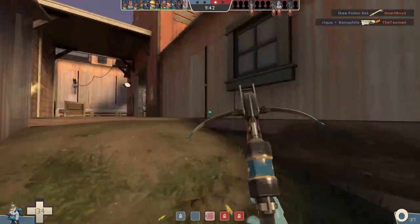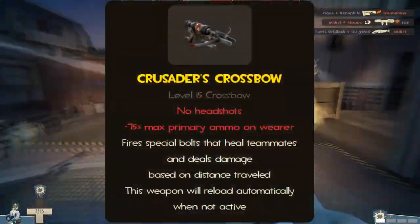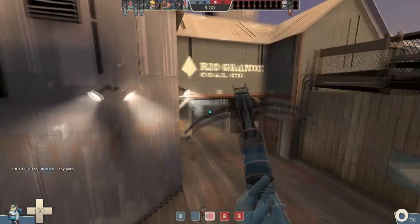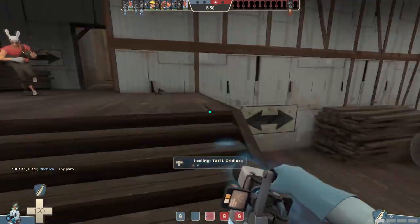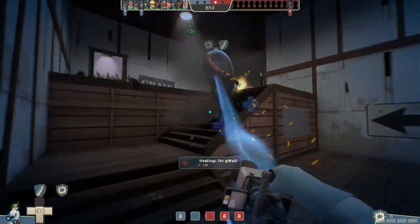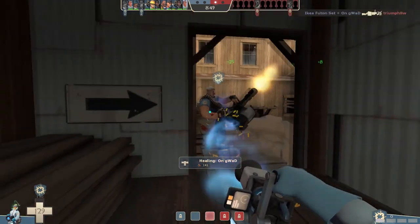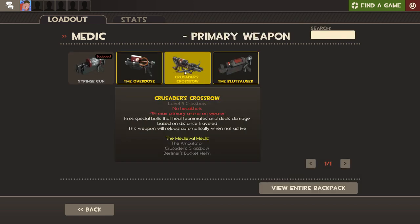Obviously, some are better than others. Speaking of which, the crossbow. Without question, the crossbow is the best-in-slot for Medic's Primaries, compensating for the lack of range and burst healing that Med struggles with. Which is really good! It's a universally applicable generalist tool that the class as a whole is made better for having access to. As such, the class should have access to it.